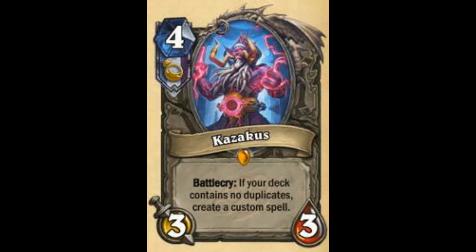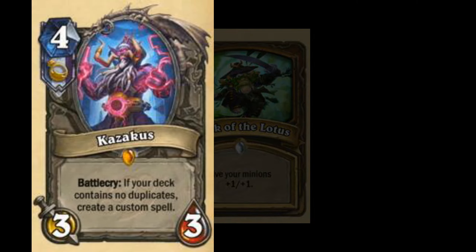Next is Kazakus — I will rate this as 9. You are going to play this in every single Reno deck, like Reno Priest. Although for Priest, I'm not sure if you really need Reno. No-Duplicate Priest — I think people may still play Reno Jackson. This is going to be 9 definitely, 100% in all those Reno decks.